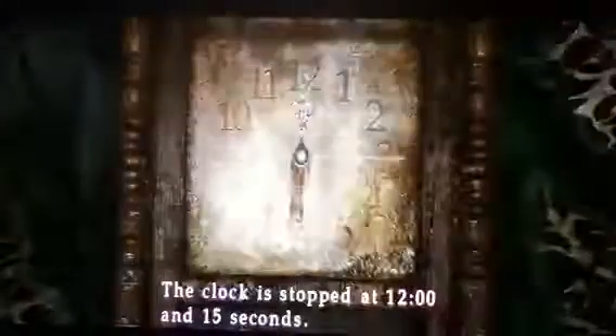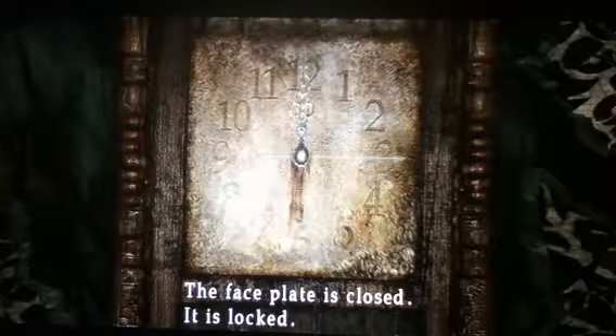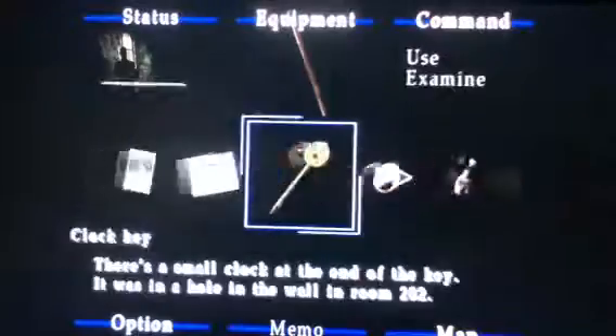We need to head back down this hall. Watch for the Smog here. I never really play this game much on normal difficulty, so I don't know how much damage we're going to be taking. Alright, use the clock key. When you press it, the clock stopped at 12, in 15 seconds. The faceplate is closed and locked - I cannot touch the needles of the clock. So with that clock key in your inventory, you go to use it - I use the clock key - and James will open the faceplate. Then you can mess around with it and set the time.